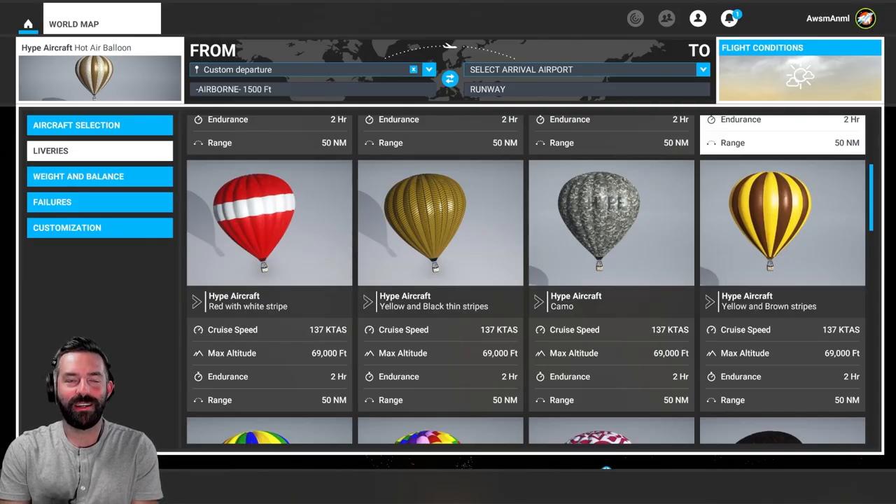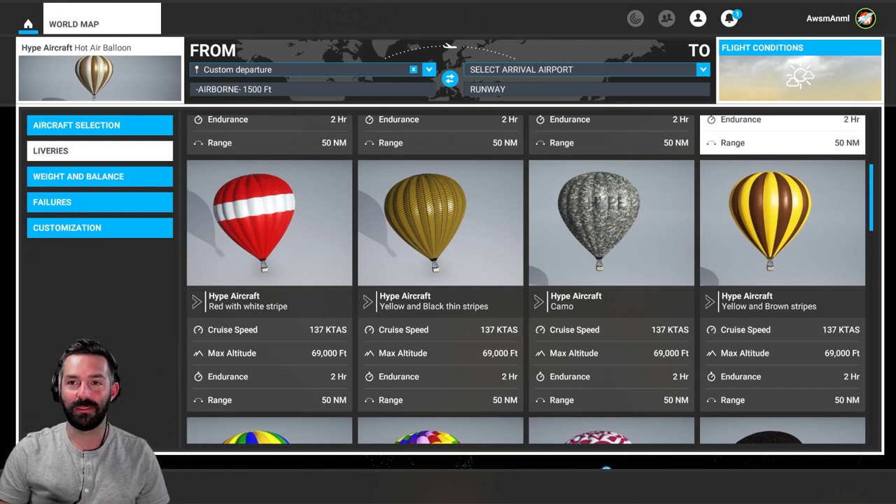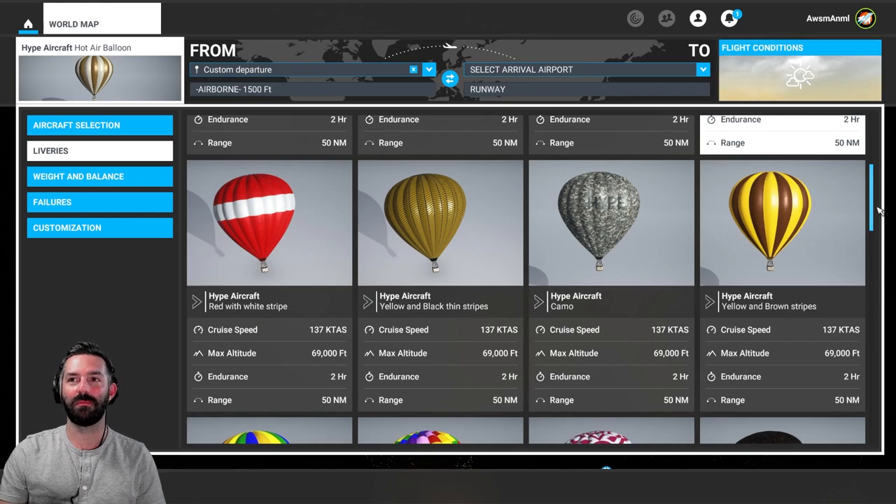What's up everyone, Brady here with the new release of the hot air balloon from Hype Aircraft on Microsoft Flight Simulator. If you've never been hot air ballooning in real life, you're going to get a taste of what it's like right now — not just riding in one, but piloting one.